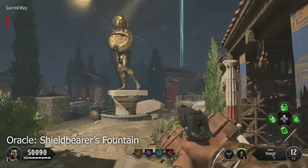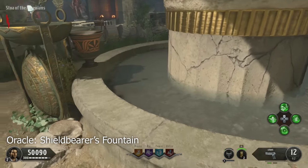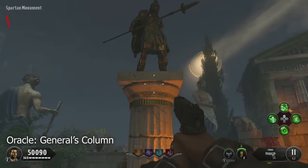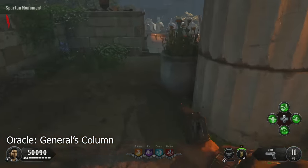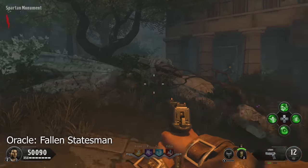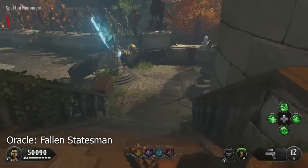We're going to start off in the Stoa of Athenians. If you look down below this statue, there is a vase which can be a spawn point. Then, below this statue, there's another vase that can be a spawn point as well. Coming down further on the left-hand side, you'll find a pile of rocks which can be a spawn point right next to the fallen statesman. That's a spawn in my game, but it might not be in yours.